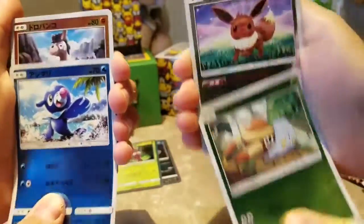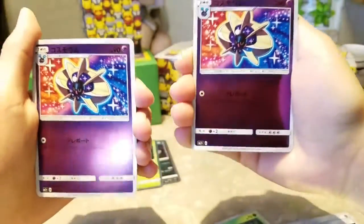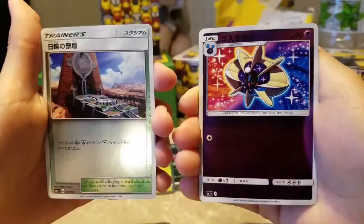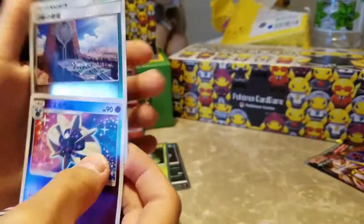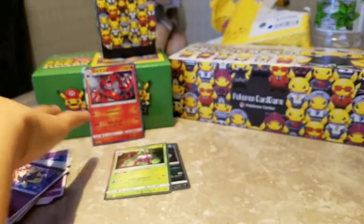Oh — Poplio, and whatever that is. Eevee! Not even the last card — we got the same card! A trainer. Is that the same card? Oh, that is super cool — we got the same card in the same pack. That pack was nothing. So far I'm still winning.